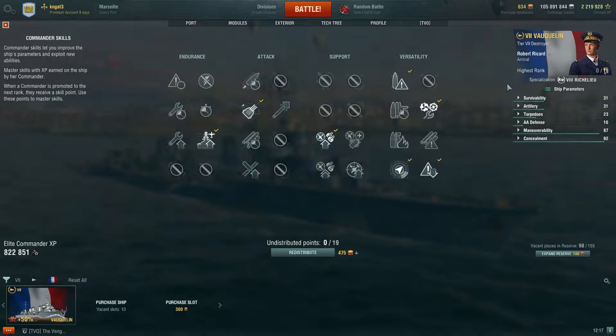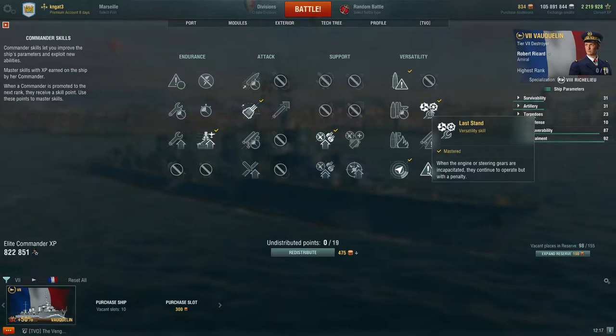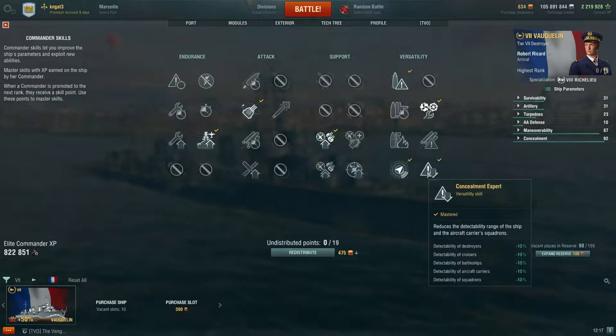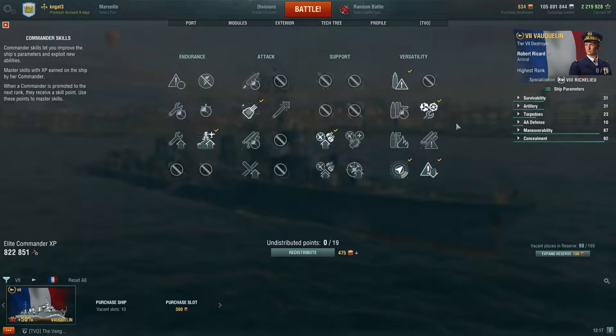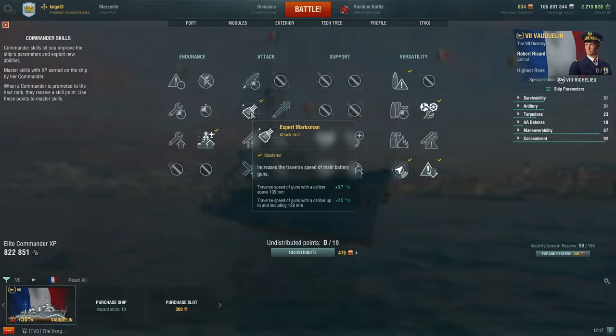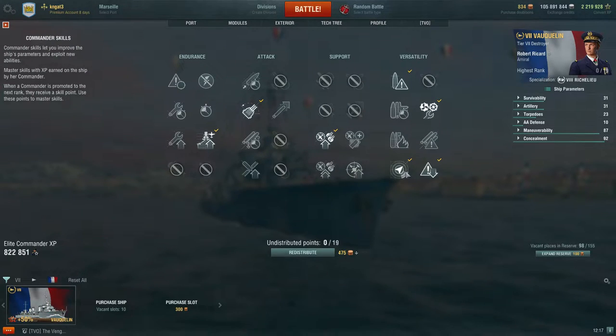On to the captain skills. Being middle tier, it's likely you will have accumulated enough experience to have a competently trained captain at this point. But if not, I highly suggest going for Incoming Fire Alert, Last Stand, Survivability Expert, and then Concealment Expert for your first 10 points. There are quite a few valid options for your final 9 points, which you can train in your own order of preference, but I've found a very strong balance will include Expert Marksman, Basic Firing Training, and finally Radio Location.